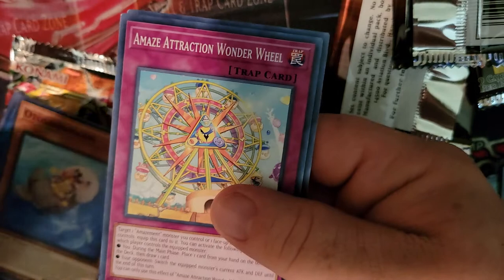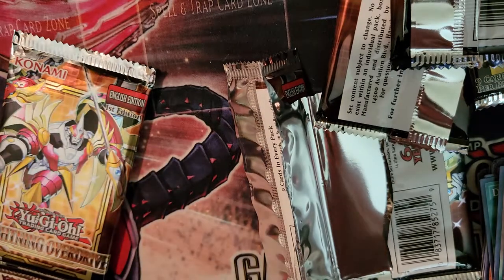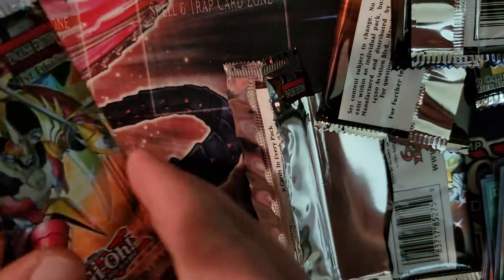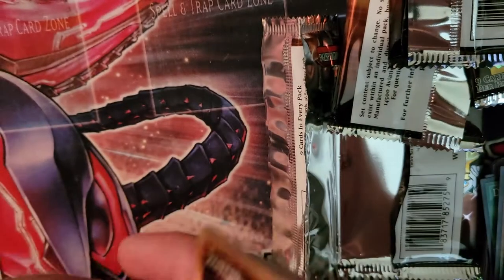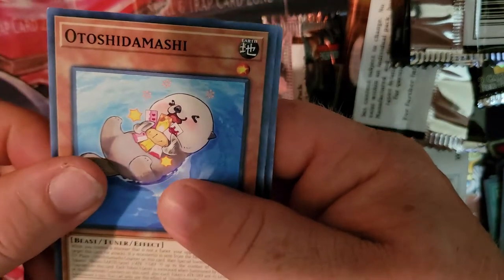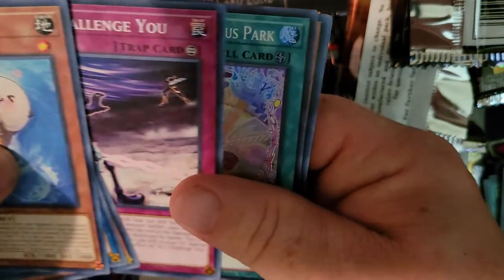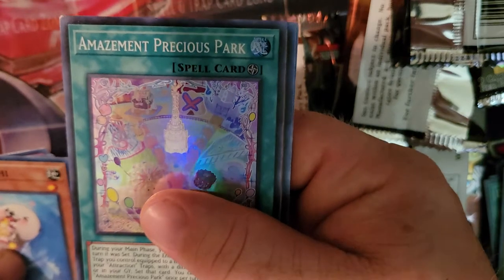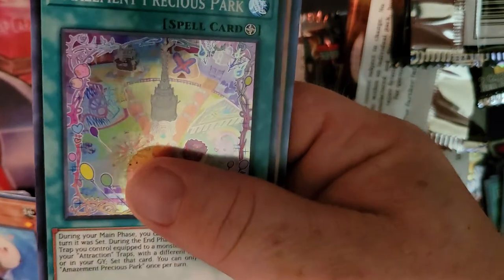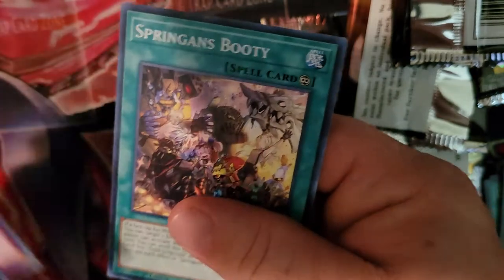Alright, and we have Black Eyes, Plunder Patrol Seagull, Amazetrack Wonder Wheel, You and AI, and Hidden Springs of the Far East. Last pack of Lightning Overdrive from Walmart — come on baby, give me a sign, give me something. The otter again, sorry. I Challenge You and... super rare, but all of them are super rare. Amazetrack Precious Park — it's a field spell, neat! Arm Sage Birth, One by One, and Springans Booty. Okay, that was pretty good.